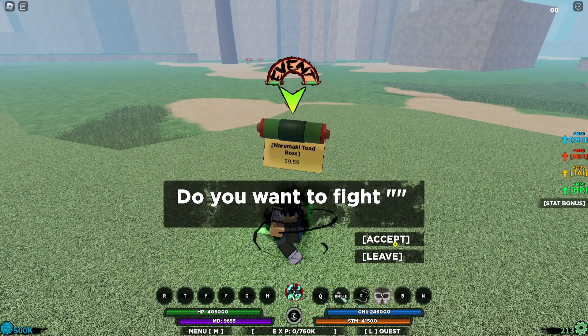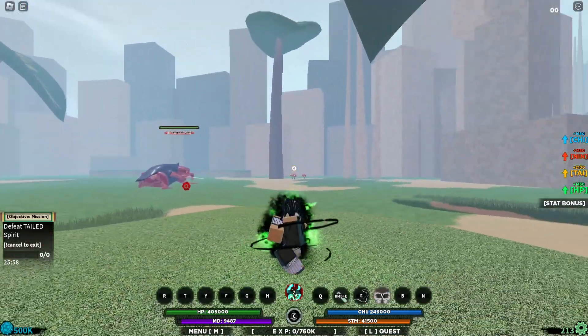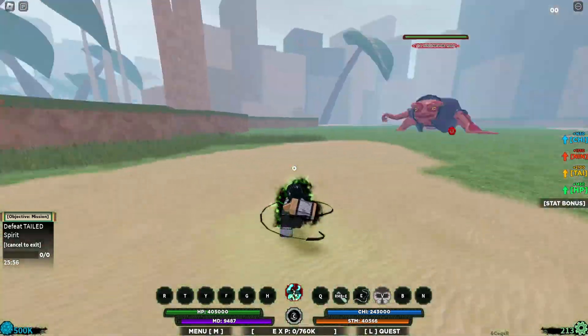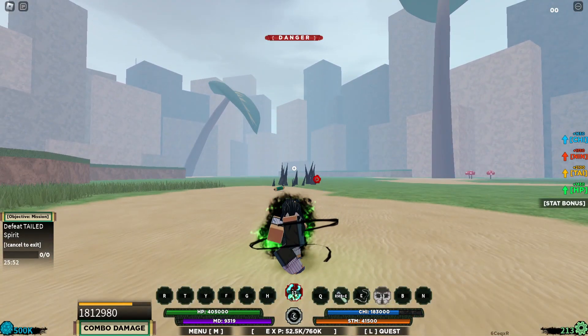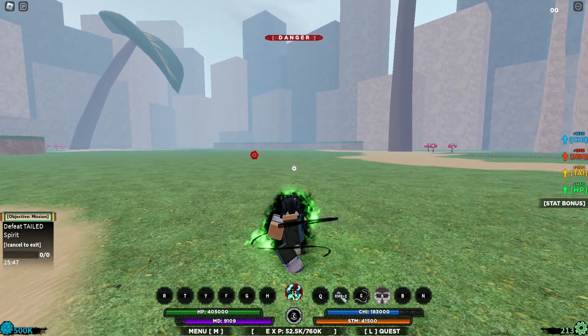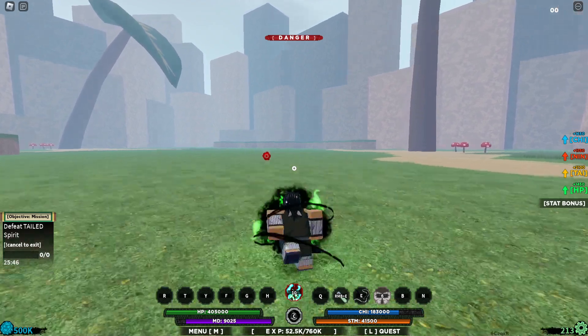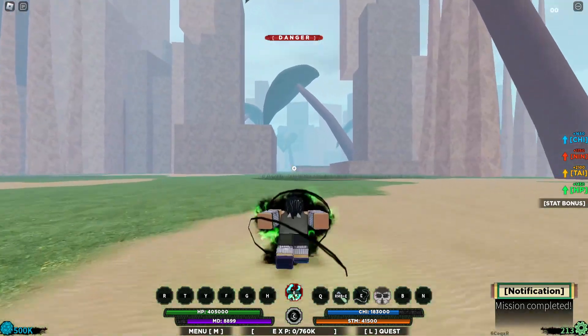Let's do one properly on the Narumaki Toad boss. Same thing — wait a few seconds, press V, use this, one and two — boom, there you go. As you can see, I didn't even use C spec again. That's how you pretty much one-shot any type of boss, as long as they're a weaker boss.